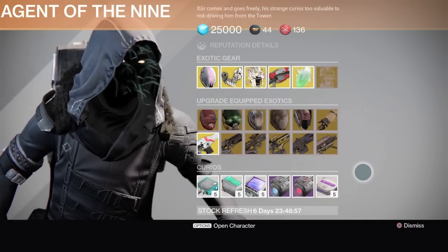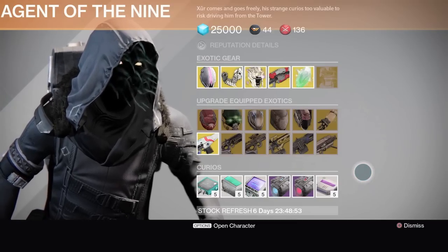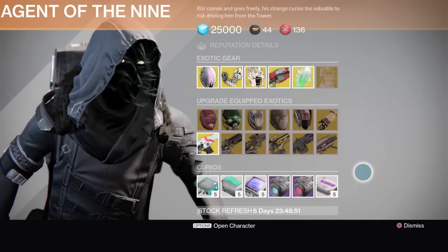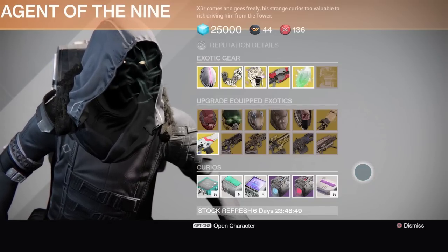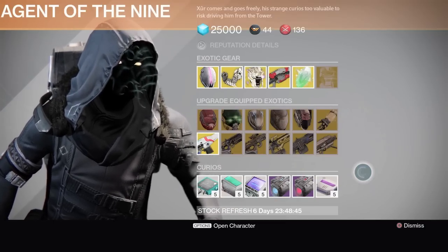I forgot to mention the hunter gauntlet — I bought that because my version is the old version, even though I'm never going to use it. That's all about grenades and trip mines, and when you have Crest of Alpha Lupi, that's really what you should use for Hunter Gunslinger.